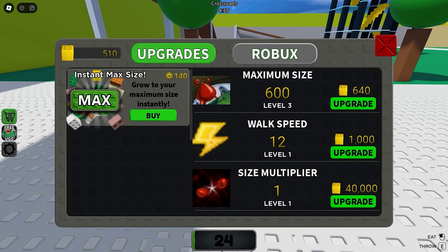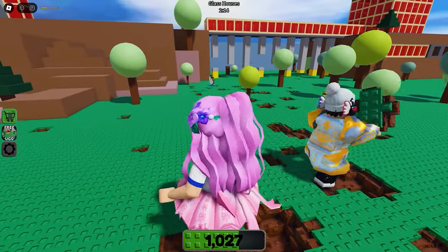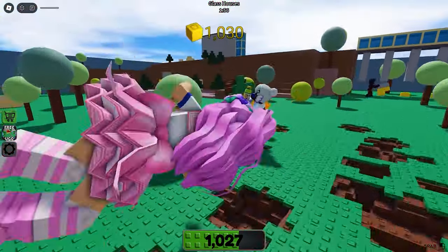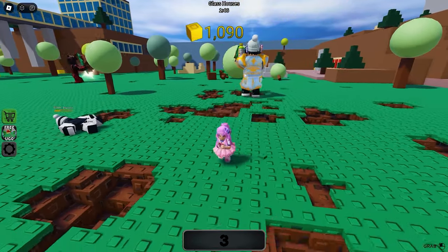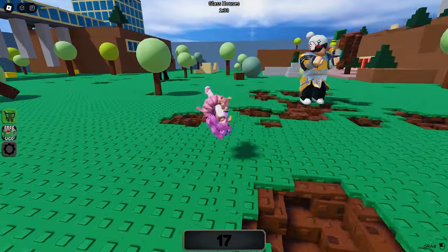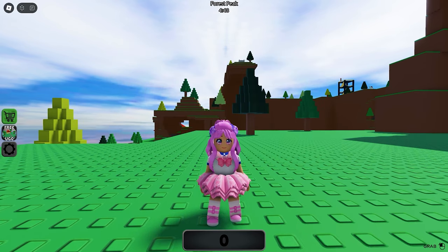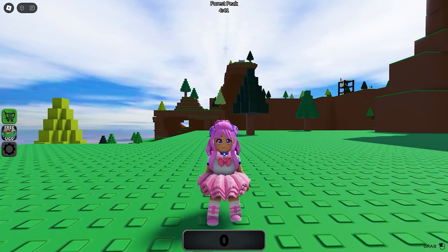The upgrade cost varies depending on the level — it increases as you level up. To kill other players, you will need to pick up blocks and throw them at other players. This is a grinding game so you will need a bit of patience. I'll leave a link to the game and item in the video description so you can monitor stocks. Once you have completed all quests, you can claim the item. Go check out my channel for more free UGCs — see you guys!